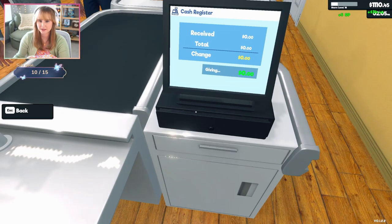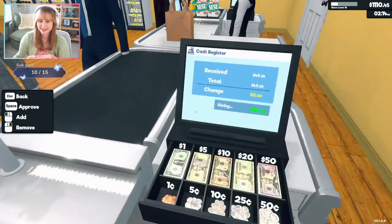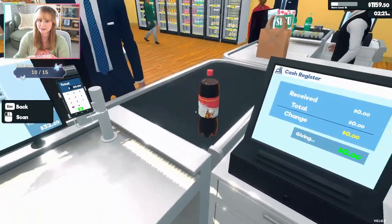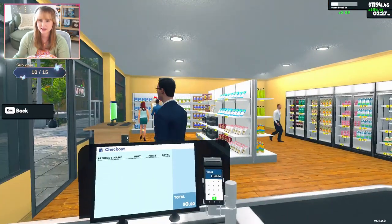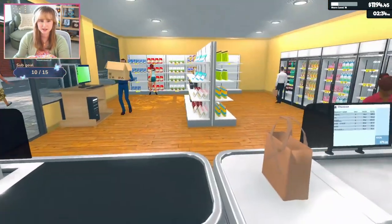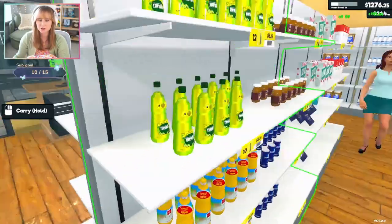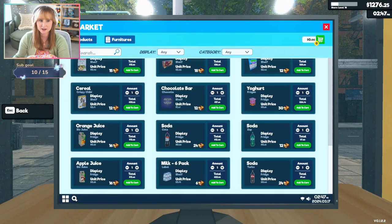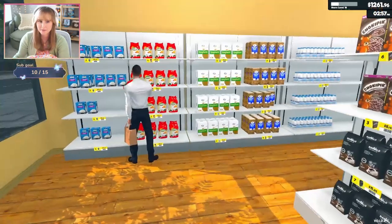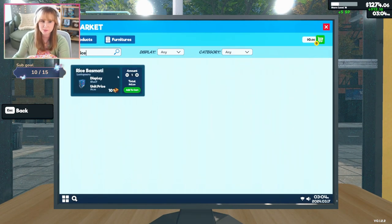Thank goodness I have so many dimes — I never have to worry about getting more change. I am so fast at scanning! I love it when it's zero. Now we look and notice we're close to running out of flour, so we just hurry up and buy more. Rice is going down, so we buy more rice.